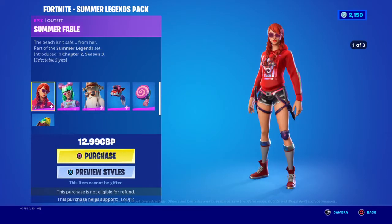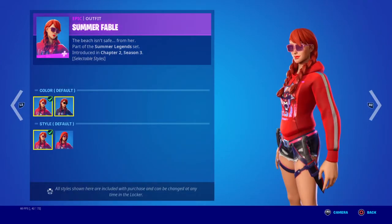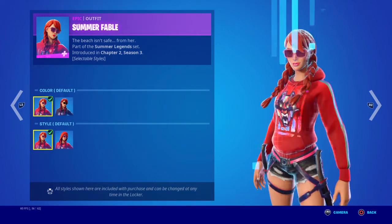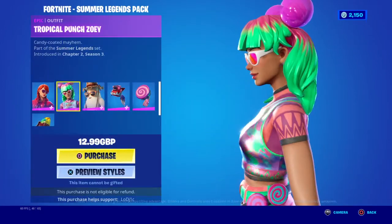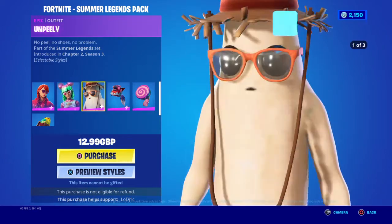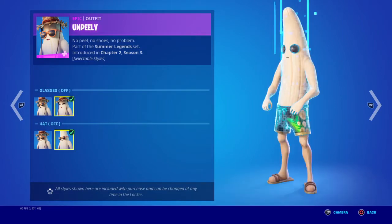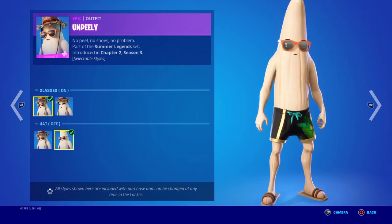We finally have the Summer Legends Pack back guys. We have the Summer Fable with three and four edit styles — Default, Summer Night Fable with the hood up, and Default with the hood. Next, we have the Tropical Punch Zoe, which I think is actually really cool. And finally, we have the Unpeely — glasses on, glasses off, hat on. What do you guys think? I think it's actually pretty cool.